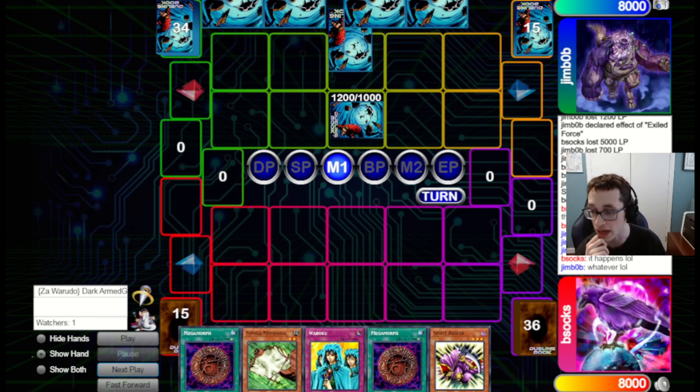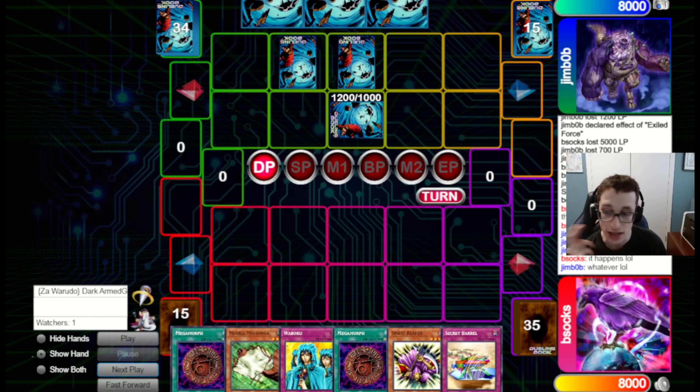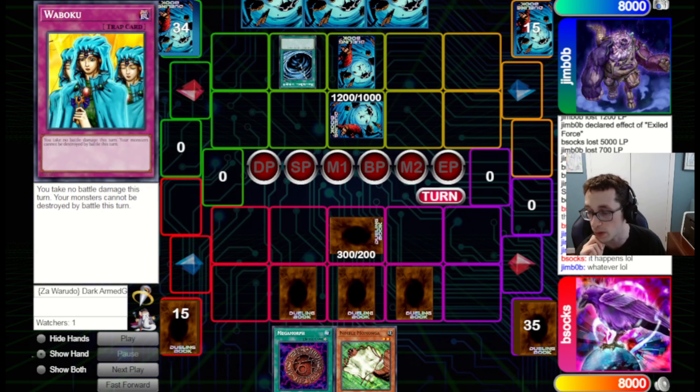We have another chance to win the game, so let's see if we can actually take it. We're still on the Stein OTK because they're on Wombat — they're probably on Decree as well — so our deck is suffering if we keep it all on Chain Burn. We set the Spirit Reaper, Megamorph, Secret Barrel, and Waboku. We've got another Megamorph in hand, which is why I'm fine setting the first one as a bluff.